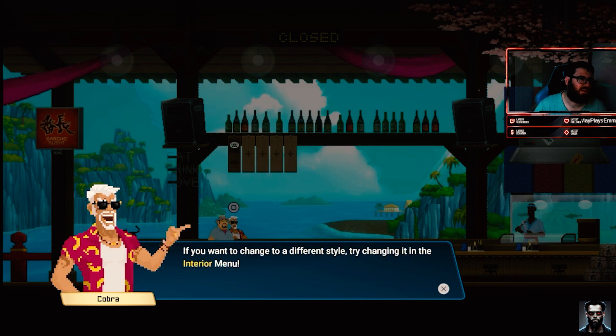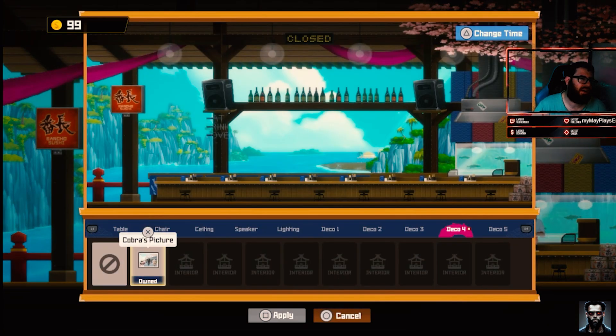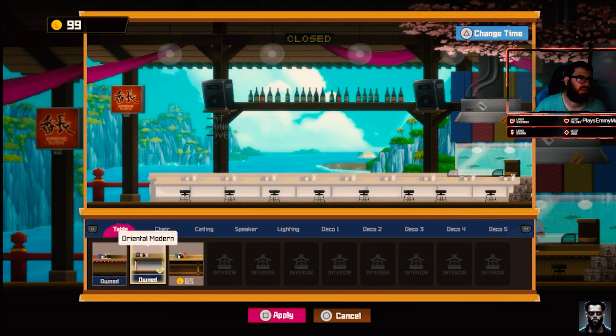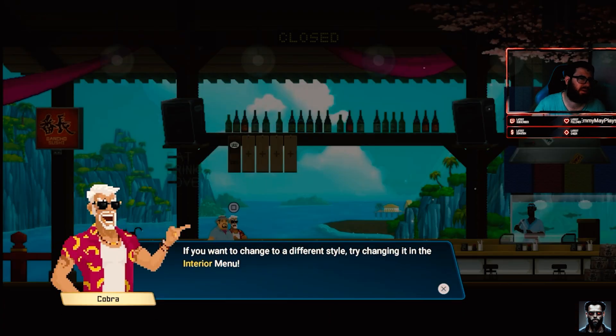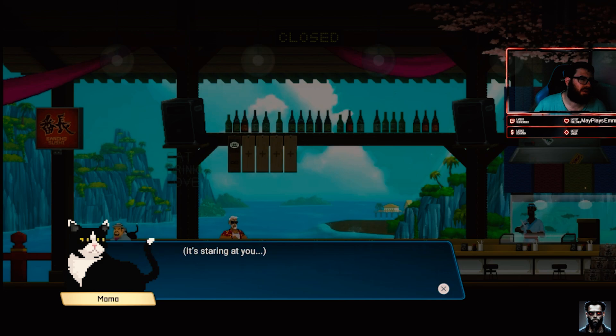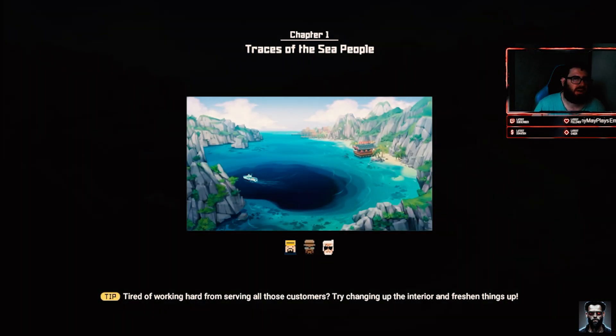Things are looking good. If you want to change to a different style, you get the interior menu. Oh great, I have to do it this way — oh, here we go. Apply, there we go. I think it's looking good. Yeah, okay, we're fine. Exit to the boat, there we go.